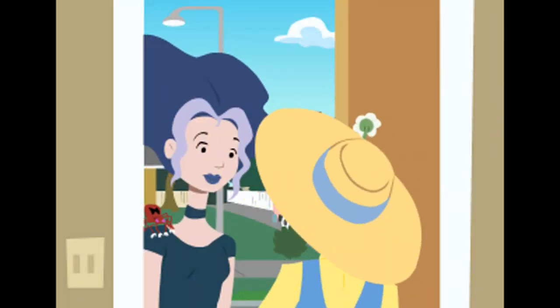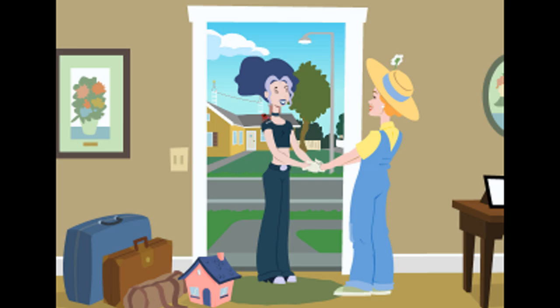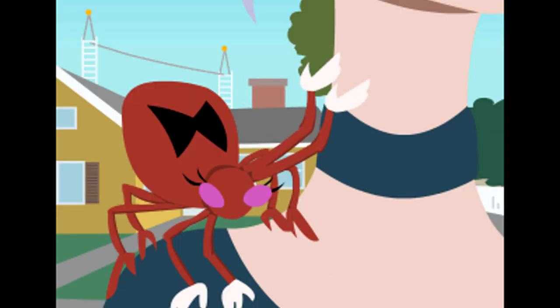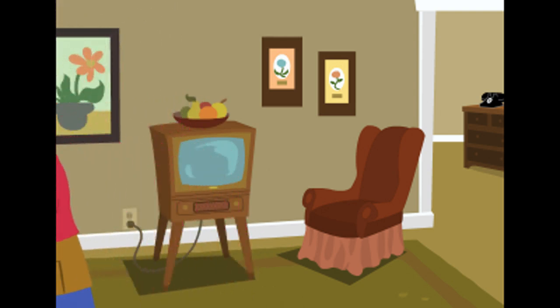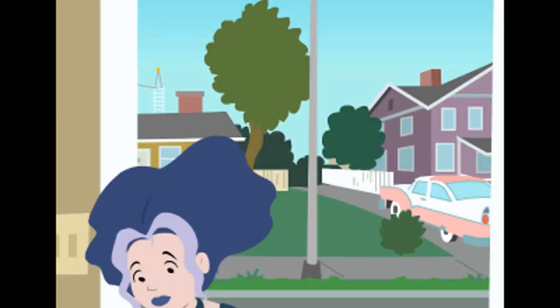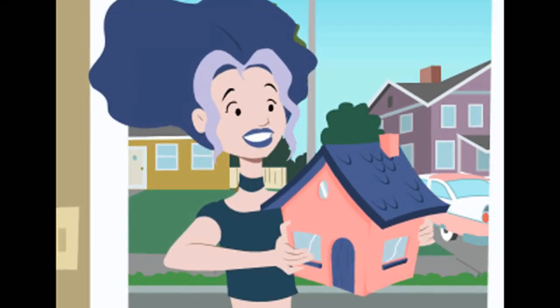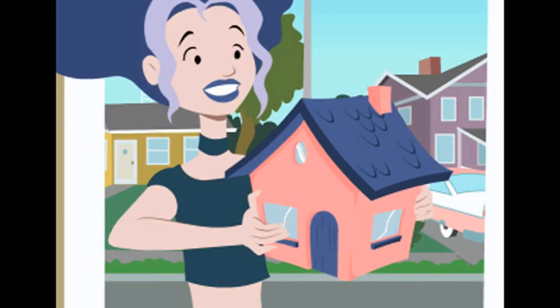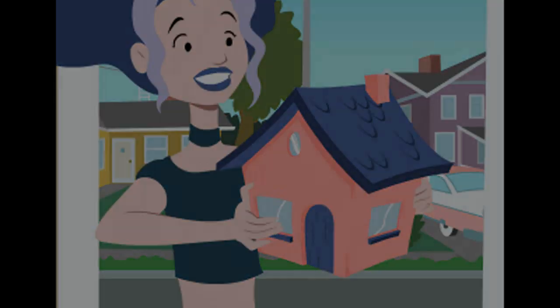Let's continue with the story. This is where I enter the story. Pretty cute, huh? And that's my pet spider, Miriam. I came home from school to show Mom and Dad my new inventions — my bug houses. You place these little houses near your flowers, and insects come out and attack the enemy.